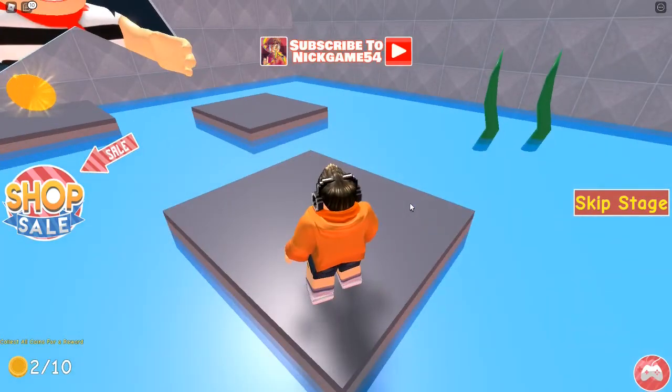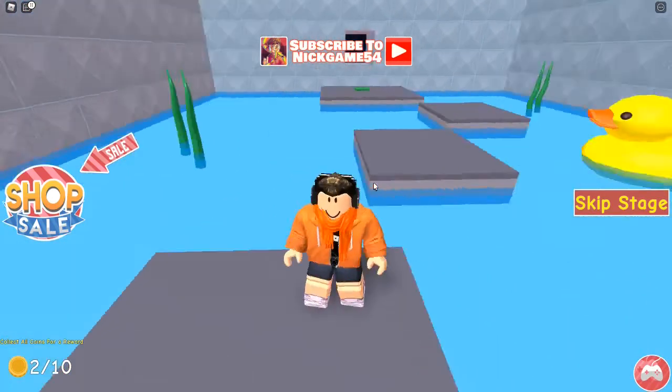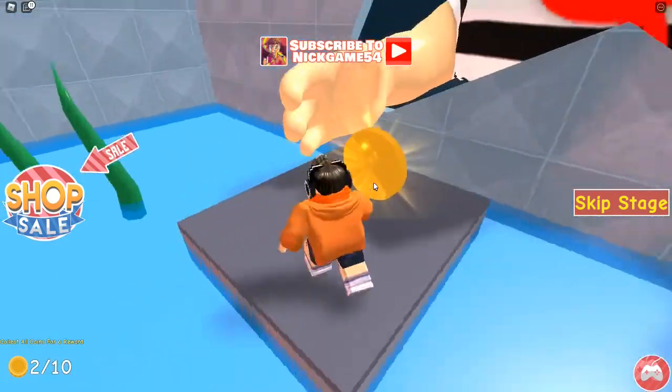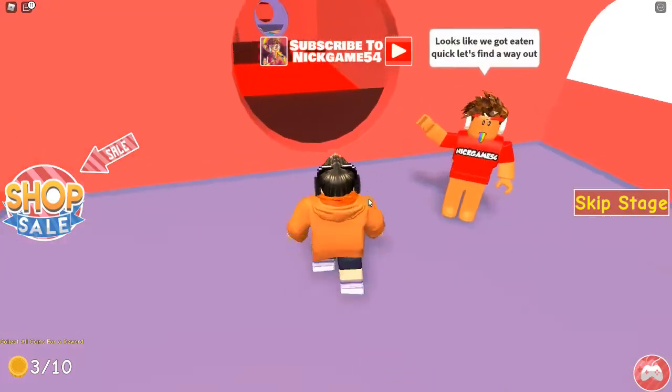I don't know what this has to do with paint, but okay. I guess someone could draw this kind of thing — like a duck and seaweed and stuff. There's a coin here. I thought it would be like a boss fight — I don't know why I thought it would be a boss fight — and go into his mouth.